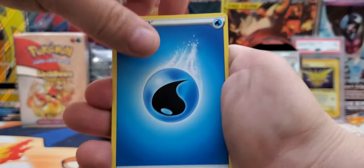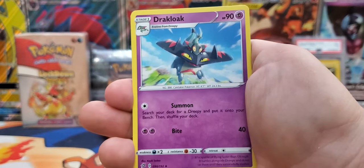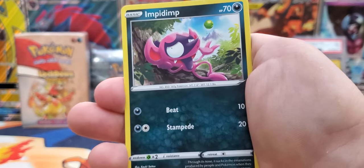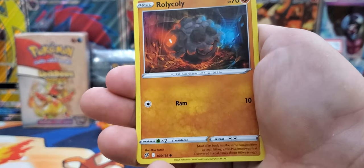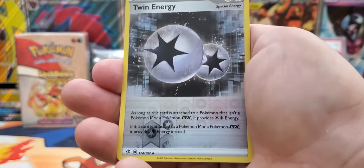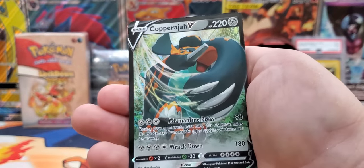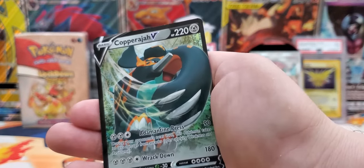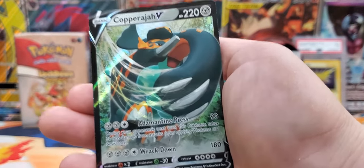Alright guys, we're halfway there. Water Energy, Skyla, Luxio, Drakloak. Impidimp, Morgrem, Jynx, Sandygast, Rolycoly, Stunky. Twin Energy is the reverse — is that the same thing as Double Colorless Energy? I don't know, gotta read it. And the rare is going to be a Copperajah V! Nice, it's the mascot of the set because it's on the art of the Elite Trainer Box. Alright, our second pull of the day — hopefully we can get more.